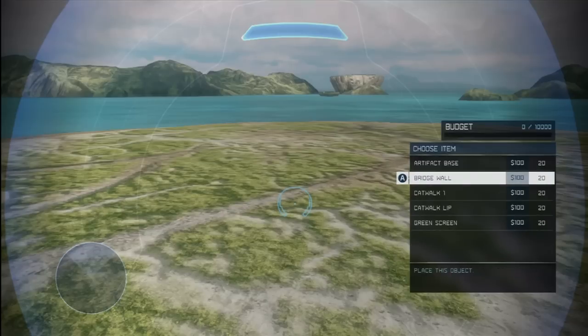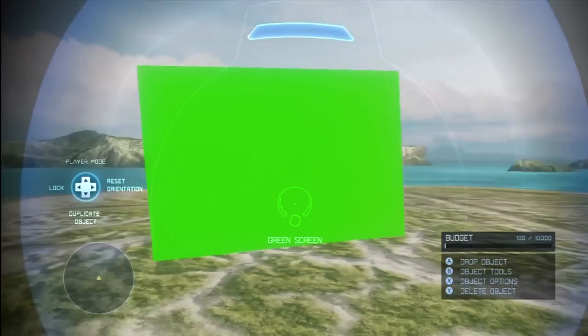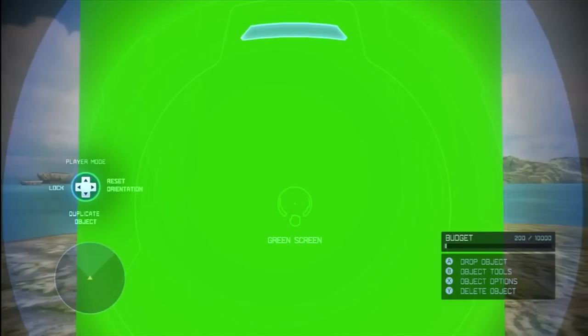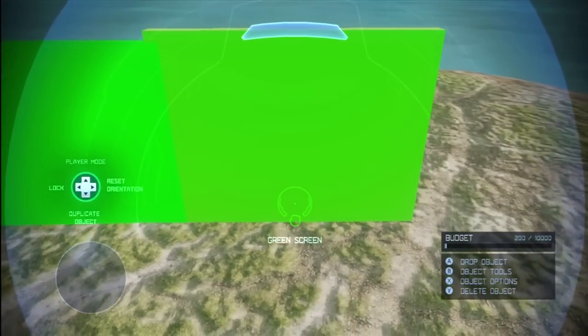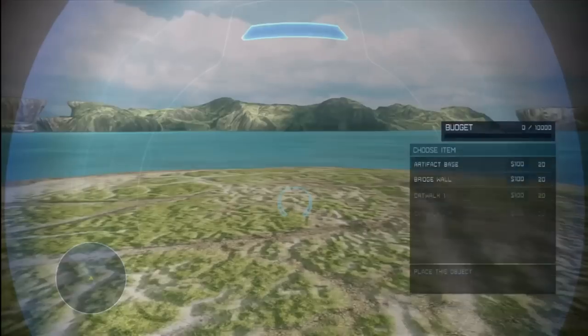Let's start at the top with Forge Island. Now all these things we've seen before, but the last thing is green screen — now we get 20 of them. This can work with machinimas and all that kind of stuff; you can make an enormous green screen if you wanted to. I'm not sure how it could be used in normal maps, but maybe it could be used as grass or something. I see it mostly as machinima making.